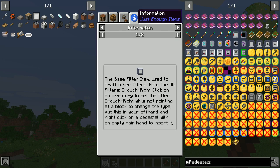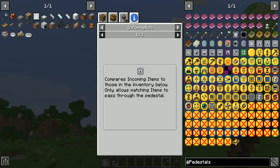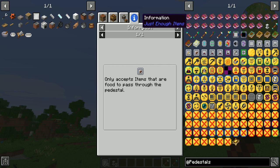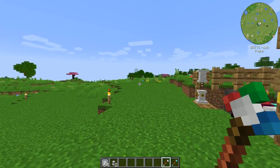All of these are in JEI and have various descriptions. The base item filter is used to craft other filters. The item filter compares incoming items to those set, only allowing matching items to pass through the pedestal. It does not care about NBT or durability. The item stack filter does matching item stacks, meaning NBT or durability has to match. The food filter only accepts items that are food. You can find all those tooltips in JEI — most every upgrade in Pedestals has that information tab.